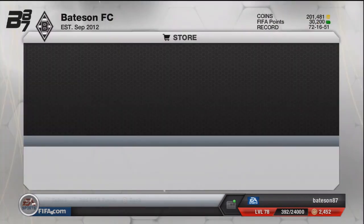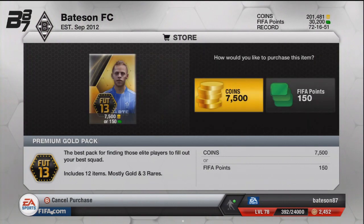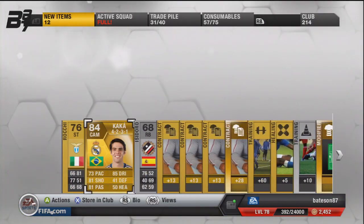Let's purchase five premium gold packs. Here's the first one — fingers crossed it's something good, as our pack luck hasn't been that good recently. We've got Kaka — very, very nice! So we've got Kaka in our first pack, and a 4-2-3-1 as well. That's awesome!